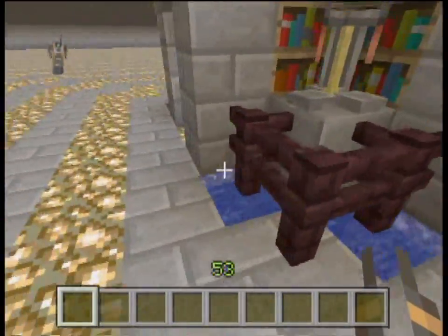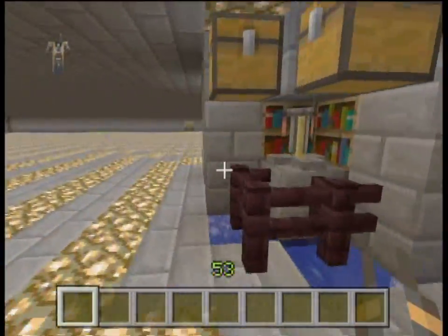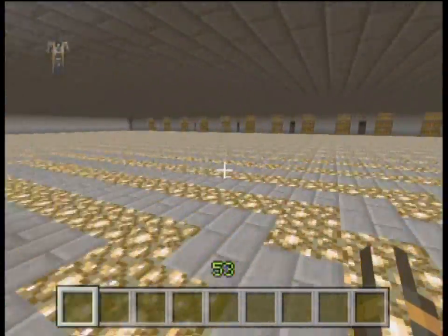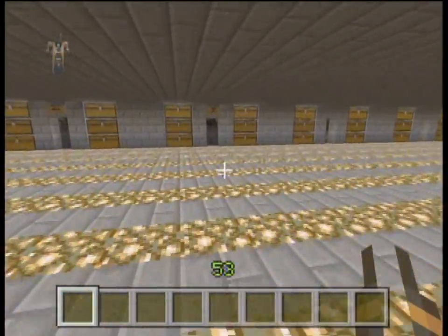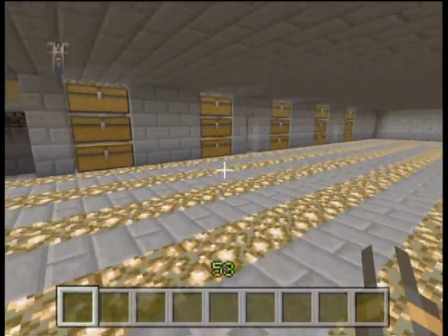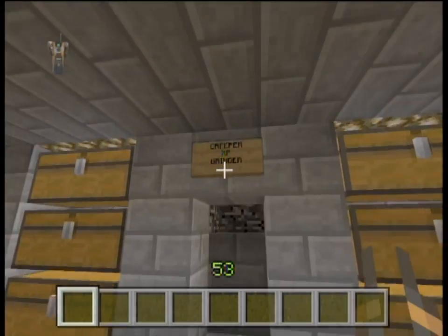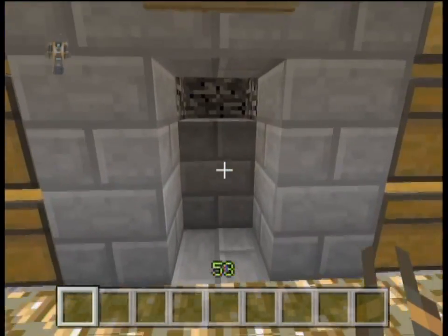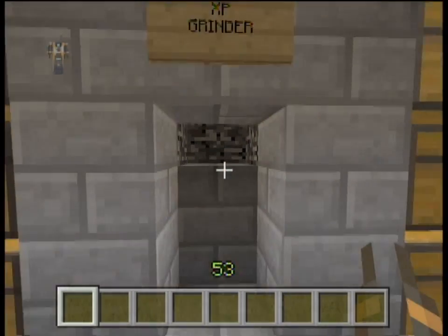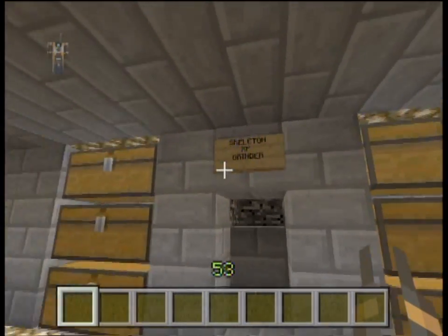There are four brewing stands in this design, it's very compact. There are infinite water sources in the floors underneath the fences — infinite water sources. And this is made possible by O'Prize, right here — the creeper spawner XP grinder.